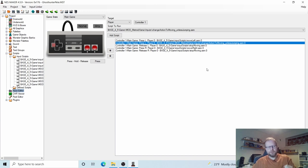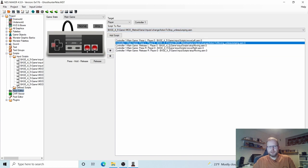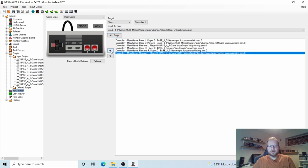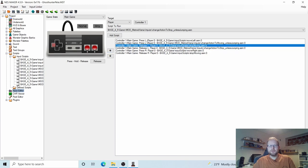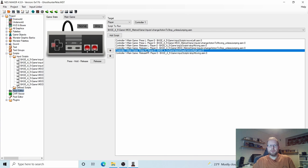I don't want the animation to keep moving when I stop the player. So for Release Left, I want to Change Action to Stop — that's our idle animation. Let's add that and group it with the other Release Left. Now we have two Press Left and two Release Left — one for start moving and one for stop moving. We've handled both the movement and the animation. But we need to do the same thing for Right.